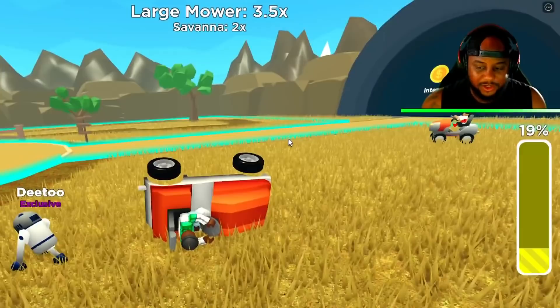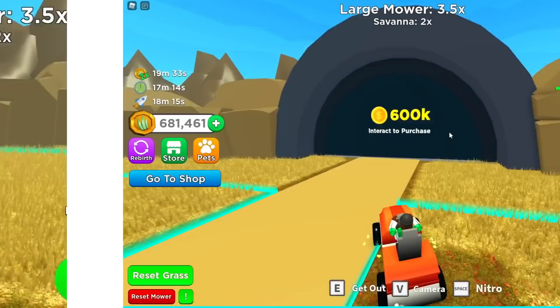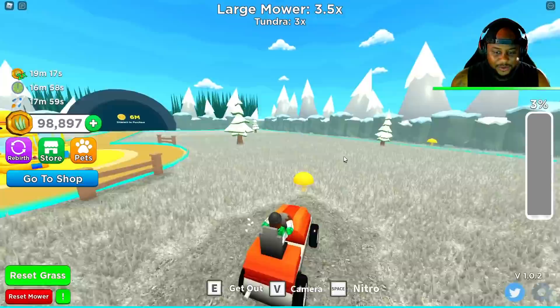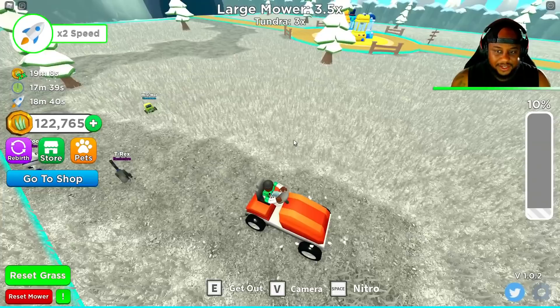We can now afford the tundra! Whoa, whoa, whoa — that wasn't supposed to happen. Alright, we're going over here to tundra. Let's go ahead and purchase. And here we go — what up, tundra? Whoa! Yo, we got the snow going over here. Wow! Two times the range. They got like the Christmas music — this is dope.